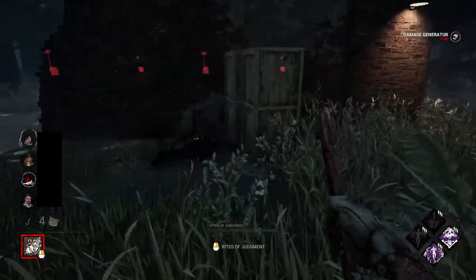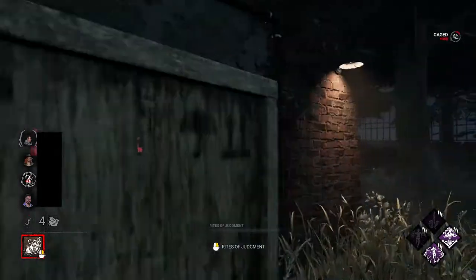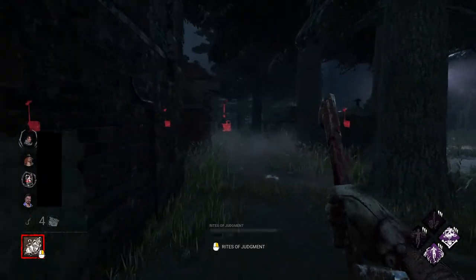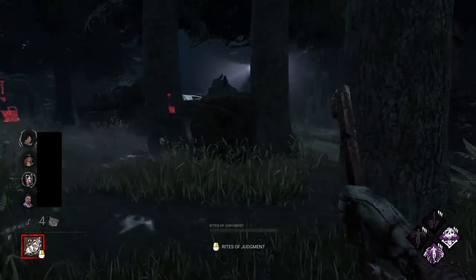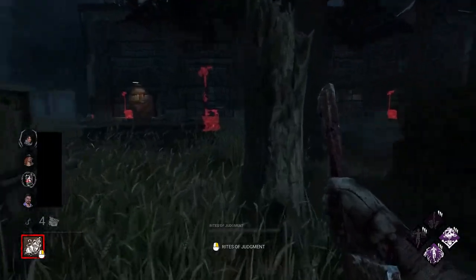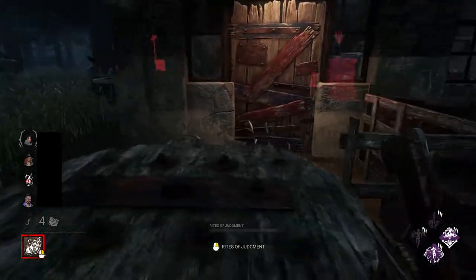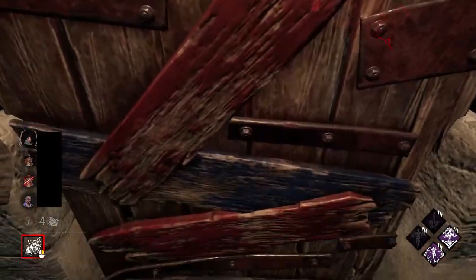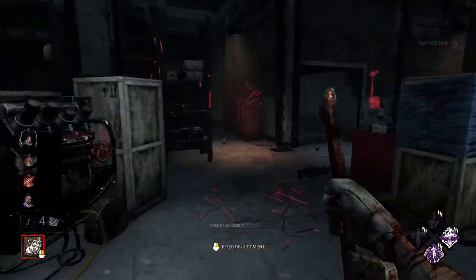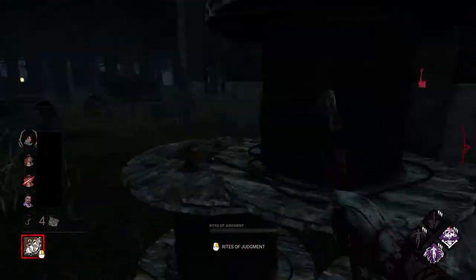First I thought I'd damage this generator. One thing about this build: even though I do quite like it, Blood Favour is quite a guilty pleasure perk. I find it helps a lot, but I know it can sometimes be a bit useless. One thing about this perk build is there are very little gen regression perks in it, which maybe I should look into getting next. But I haven't got everything unlocked on Pyramid Head yet. There are probably two survivors on that generator — it just had Discordance on it.